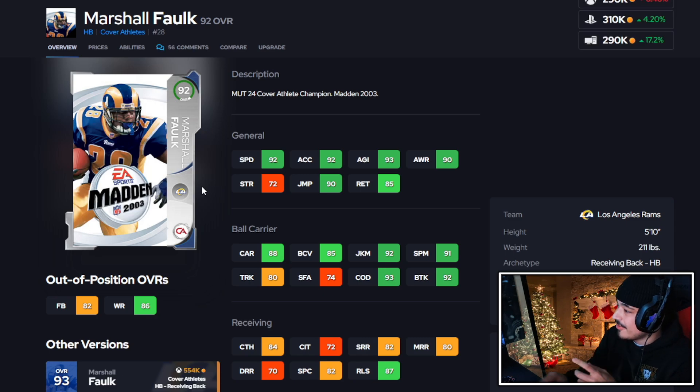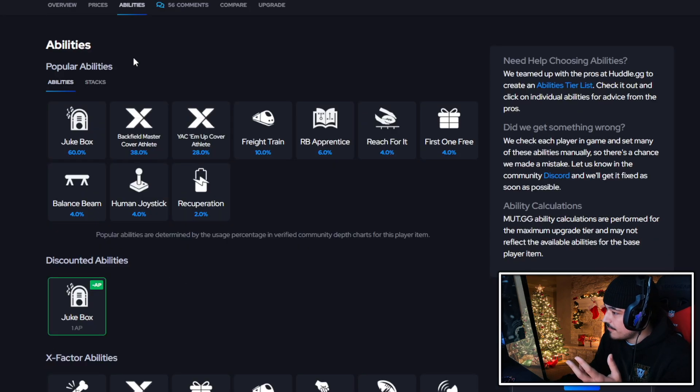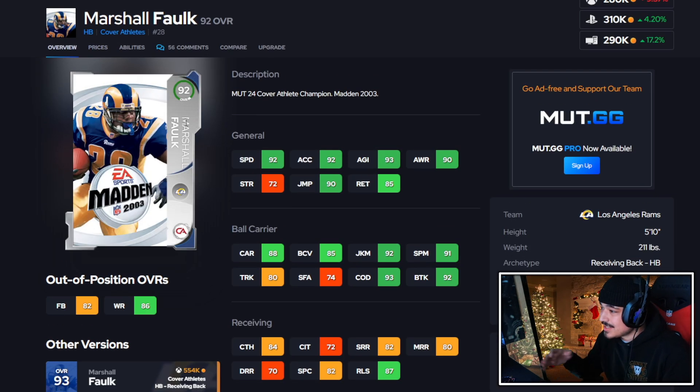Next up, Marshall Falk. This version of the card has 92 speed and 92 acceleration, can definitely still hold his own in the game — good pass catcher, good juke move, all that good stuff. For the abilities, does get discounted jukebox, still doesn't get the special X-factors. Honestly, if there wasn't a big stat difference, the ability and X-factor difference isn't that crazy. I'm going to give Marshall Falk a B as well.